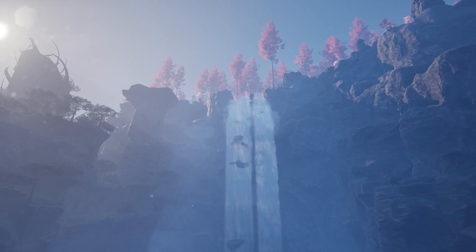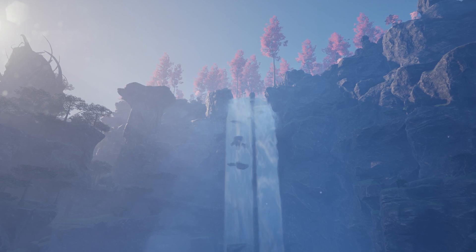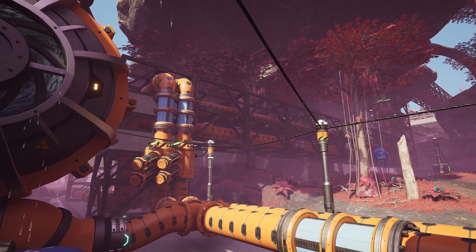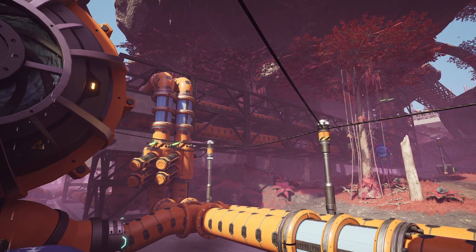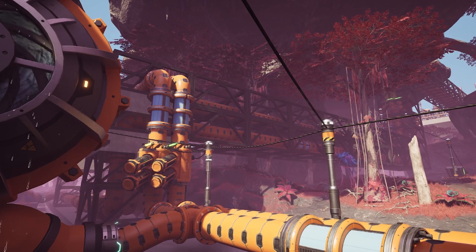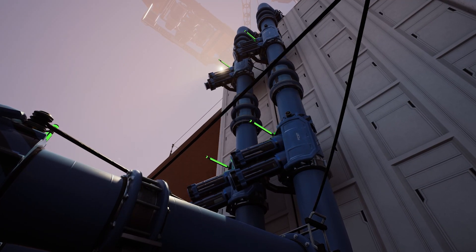Fluids are the bane of most Satisfactory players' existences. On paper, things work just fine, but in practice they never seem to behave how you expect. That's because fluids have certain physics applied to them and it's not always clear what the rules are. In fact, it's a strange and unique aspect of this game that is incredibly complex and comes with zero in-game explanation.